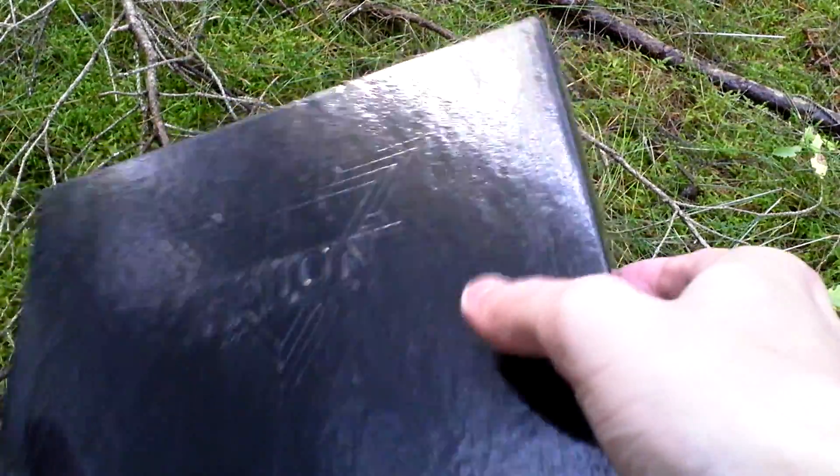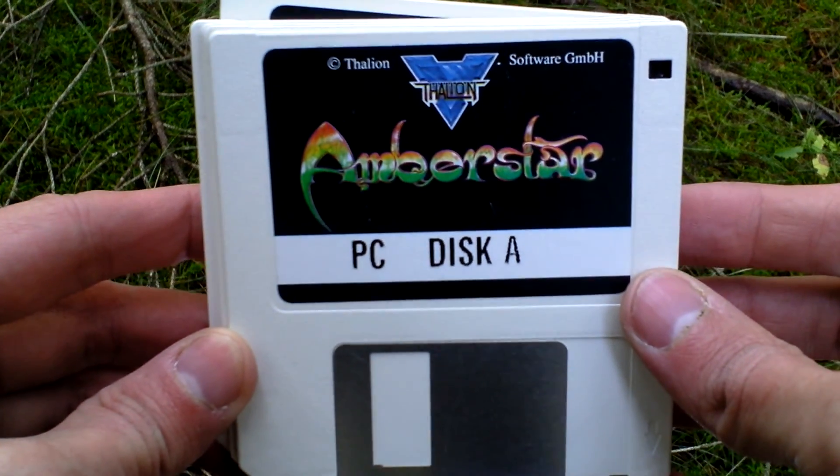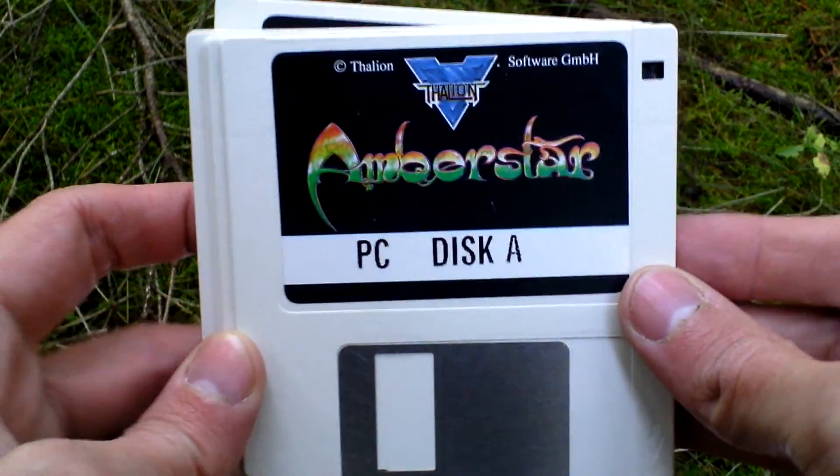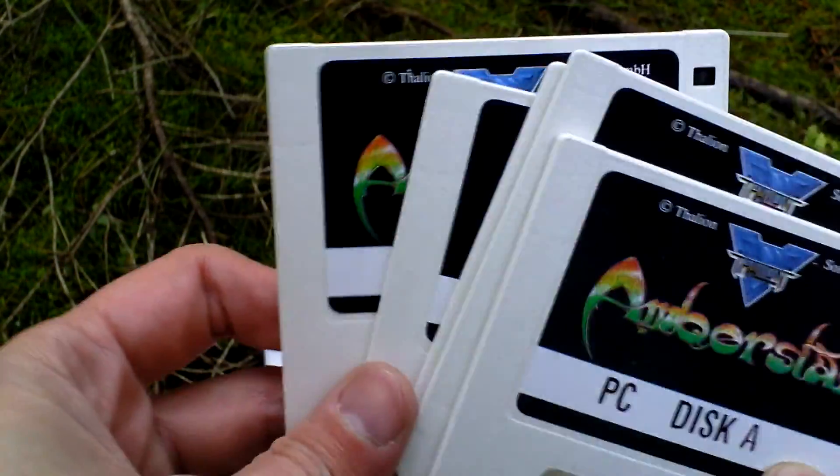Now I remove the sleeve because it's a sleeve-style box. Beneath there is a black box that is not plain — there is a Thalion logo embossed on it. Now I open it and let's take a look inside. First of all, there is the game itself. It comes on five three-and-a-half inch discs: disc A, disc B, disc C, disc D, and finally disc E — so five discs.